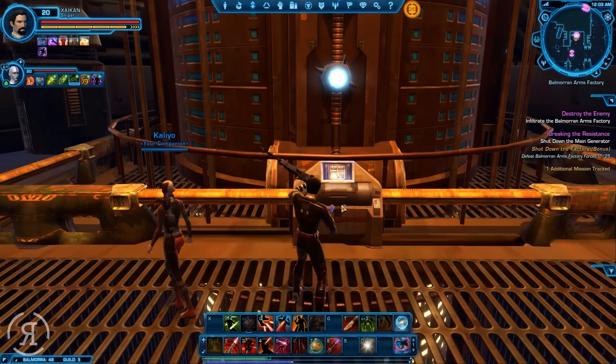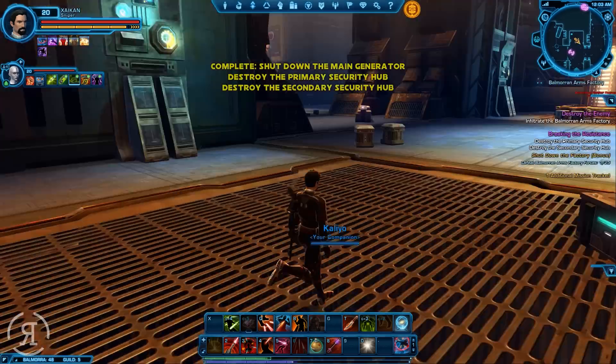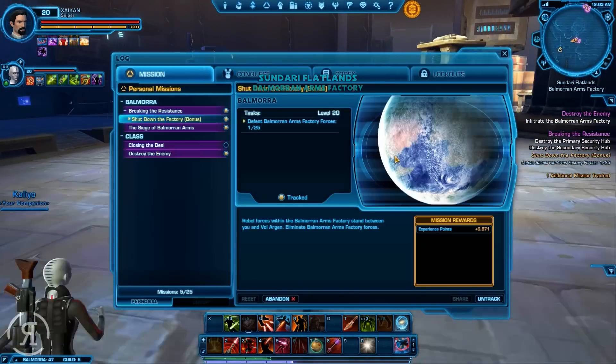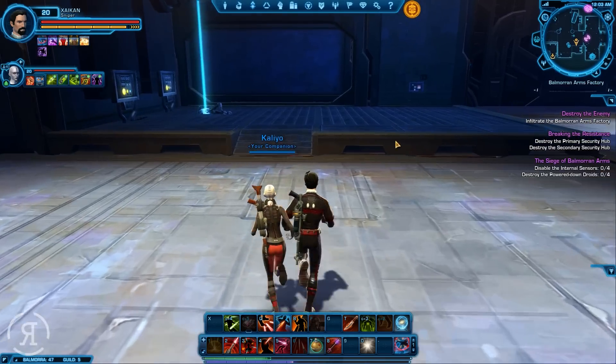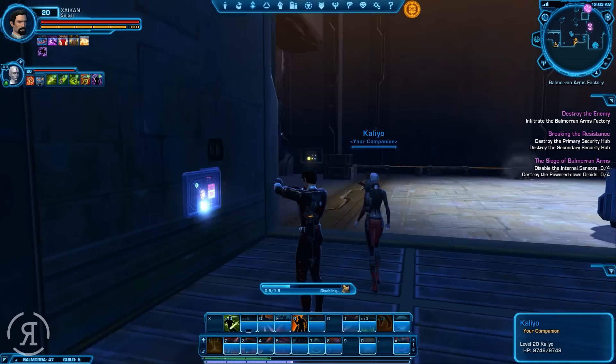We are going to be making our way over to the generator and using this console. Deactivating that, thank you very much. Obviously disabling the internal sensors and so forth. It has now come back and we can now interact with it. That's wonderful.